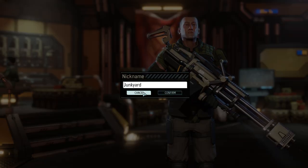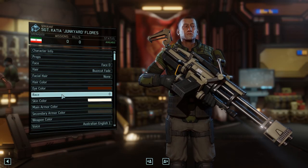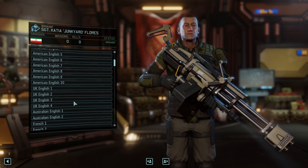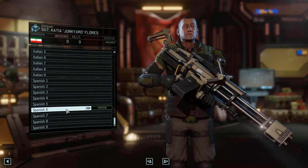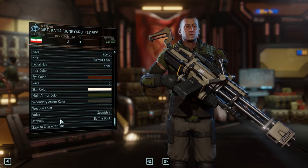A big one that I noticed is the nationality change — you can now choose whatever country you want from wherever. You can obviously change the sex. Here are the languages: German, French, Italian, Spanish, English, UK English, and I think I saw Australian English. These are all sorts of different options.